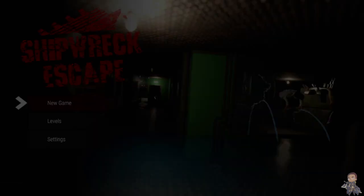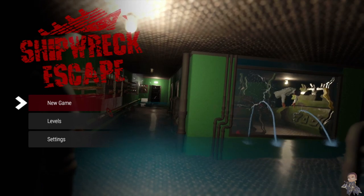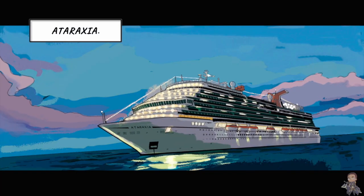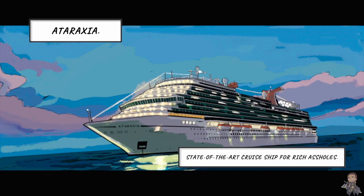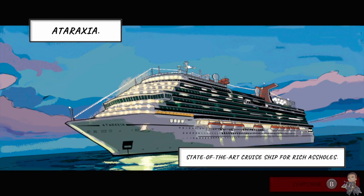What's up everyone, I'm Dan and thanks to Ocean Media I'll be looking at Shipwreck Escape today for the Nintendo Switch. Shipwreck Escape is a 2.5D immersive game with puzzle elements. The catastrophe happened when the cruise ship was sailing from Athens to Dubai. The main character is a croupier in the ship's casino and he got stuck in this sinking hell.